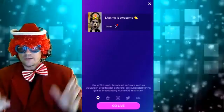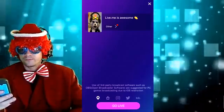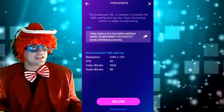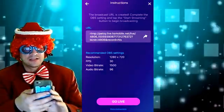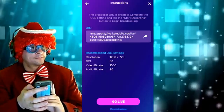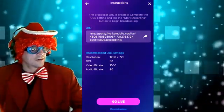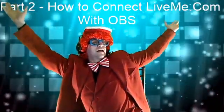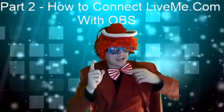We're at the go live part, so let's press Go Live. What is this? Yes — there's a long code now. Well, that's Part Two. So let's jump right on into it. Part Two: How to connect Live.me with Open Broadcast Studio.